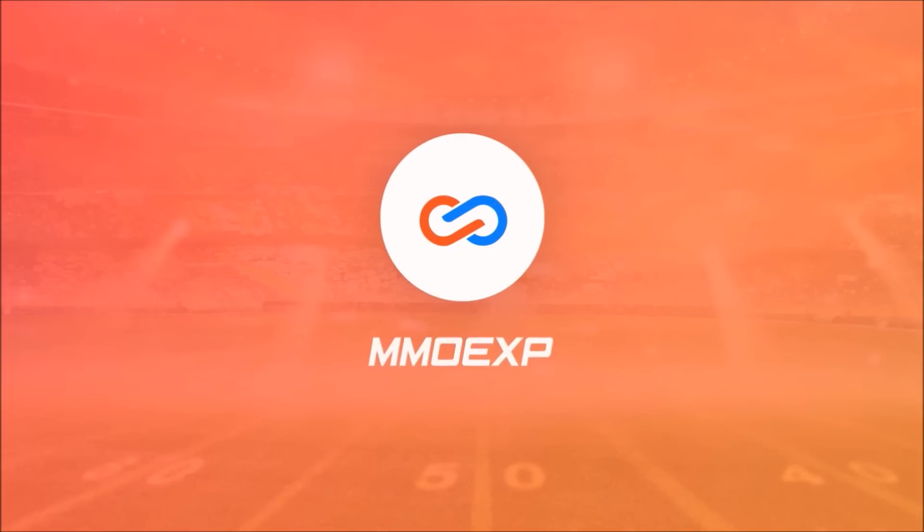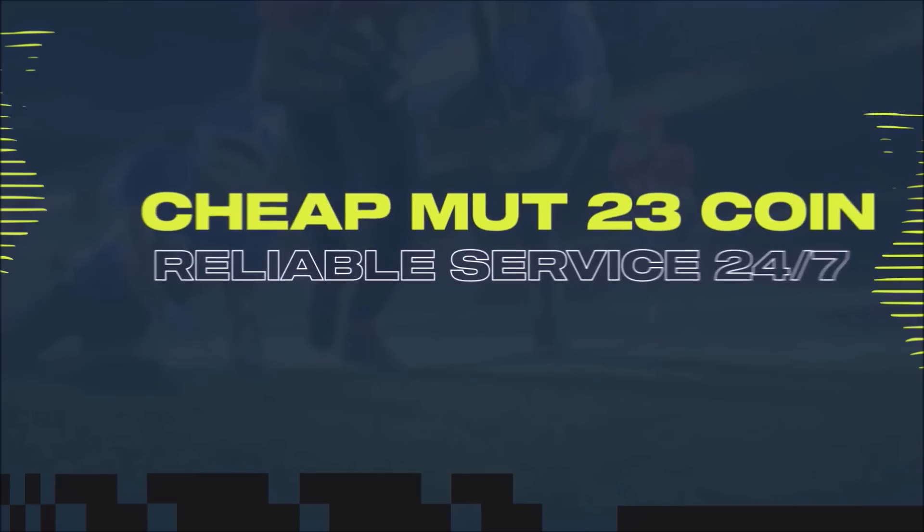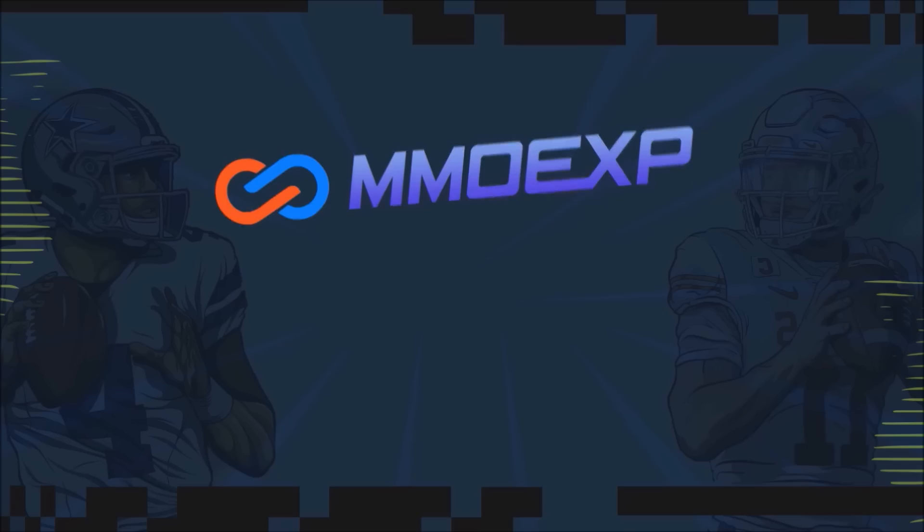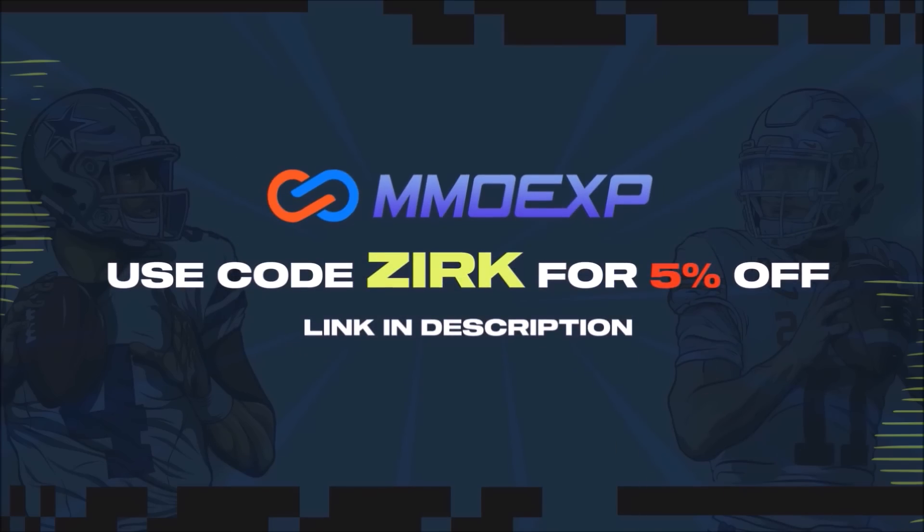Need some coins for that God Squad you've always wanted? For the cheapest and fastest coins anywhere, make sure to check out MMOEXP.com and use code ZERK for 5% off your order. Link is in the description.